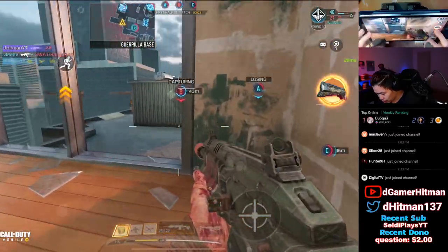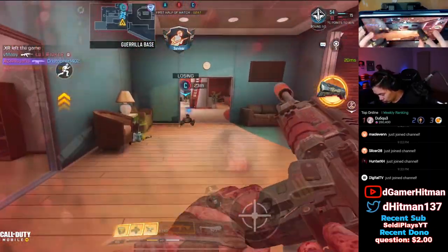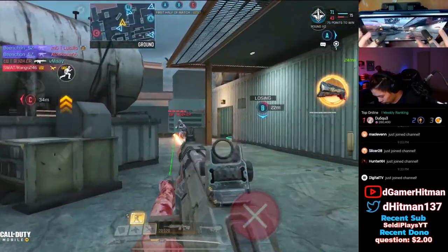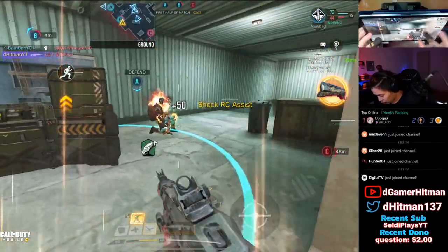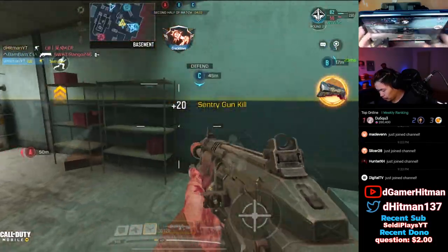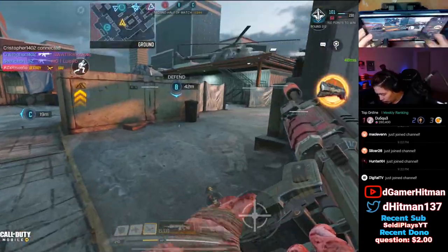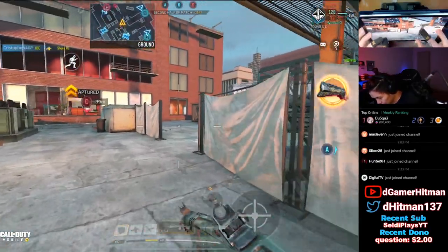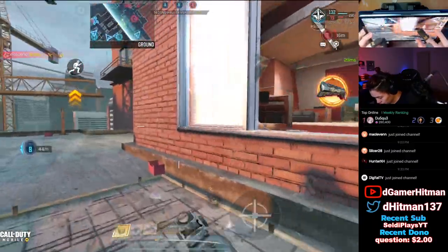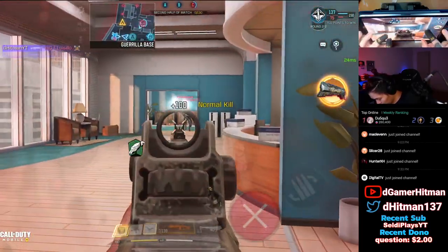Got that boy there. This guy just teleported! My shock RC literally went around in a circle. We got a sentry gun — we'll use that second half. Fantastic, put a sentry gun here. Got him — there's another guy, nope that's a teammate. We probably got this in the bag. Nice kill there. Nice double.